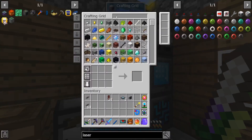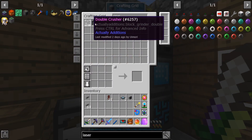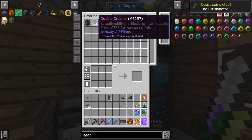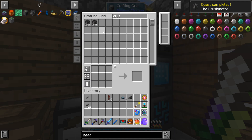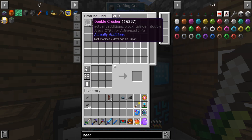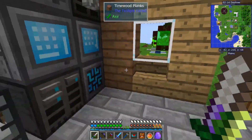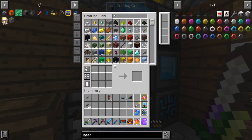What we can do is grab a crusher — this is a quest item — pull that out and update it to a double crusher.